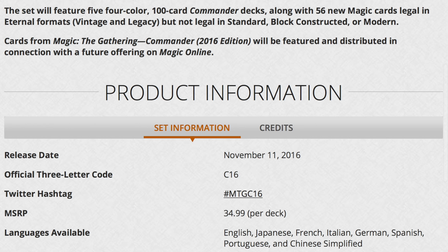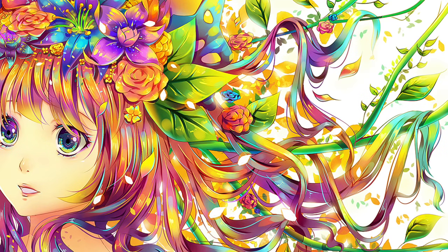It's about $35 a deck retail, though there are definitely places you can get it cheaper. Typically what happens is one of these decks has a new card or maybe a reprint that tends to be more valuable, and that particular deck will be more expensive, which lowers the prices of the other three decks.